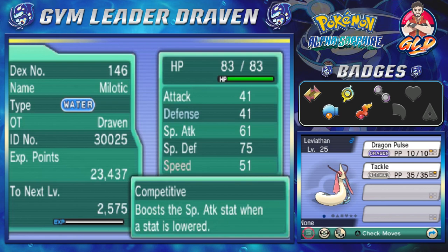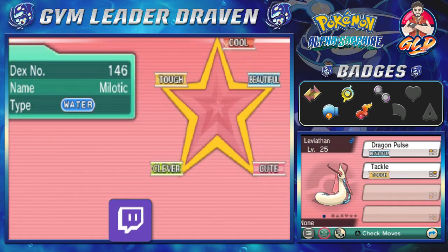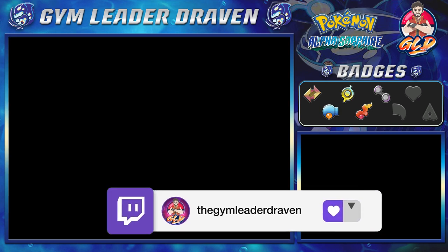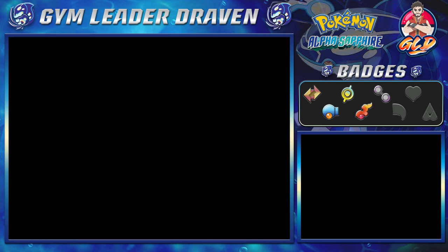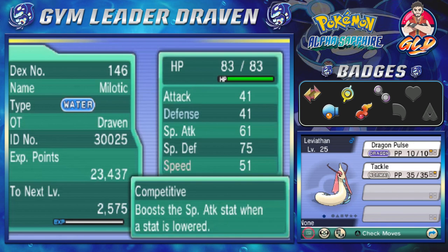Now I don't like its nature, which is a Hasty nature — that affects its defense and is going to make it into a glass cannon. But there's a big but: special attacks it's going to handle pretty well. Its ability is Competitive — it boosts the Special Attack stat when a stat is lowered. That is going to come in handy when we start battling.